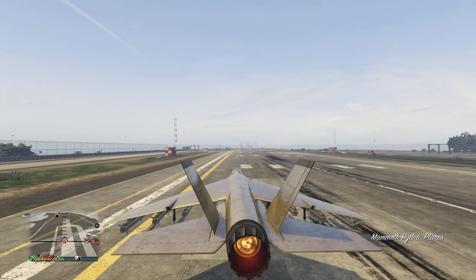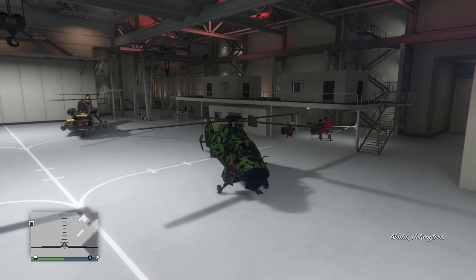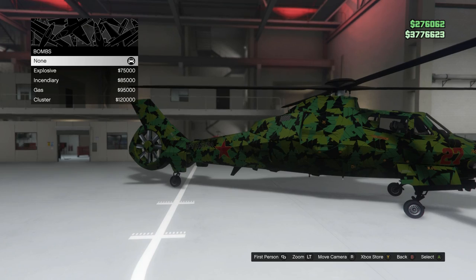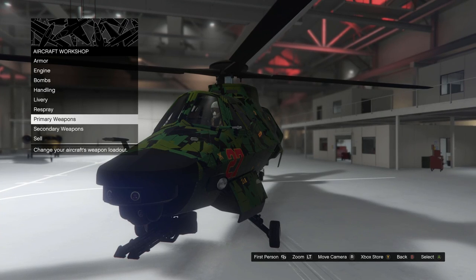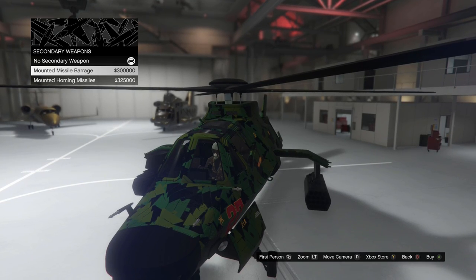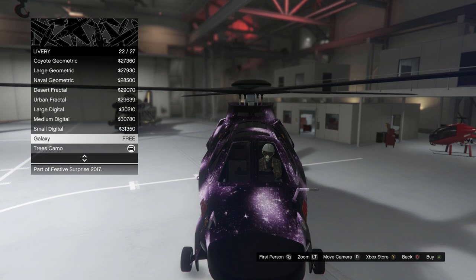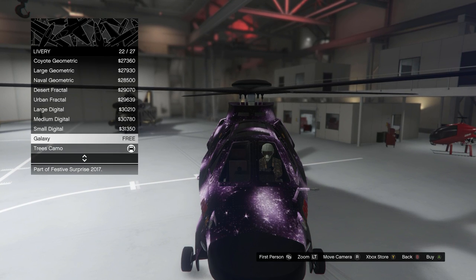The workshop is the second major reason the hangar is worth it. You can modify your aircraft — change colors to pink or purple, add liveries, armor, bombs, different missiles, and handling upgrades, depending on the vehicle. You can also sell Pegasus vehicles you no longer want, which is helpful if you made a mistake early on.